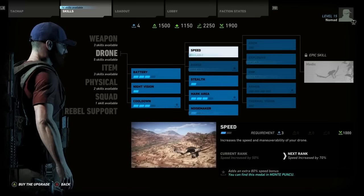The drone speed skill increases the speed and maneuverability of your drone. It requires three skill points and 1,000 green currency, with resources earned through side missions. The current rank increases speed by 50%, and the next rank by 70% — a 20% difference between each tier. Some skills in each tree also have a star icon in the bottom right corner, which adds an extra 80% speed bonus available only by completing a specific medal in a specific part of the map. So there are varied ways to level up skills between tiers, giving more incentive to explore the world.